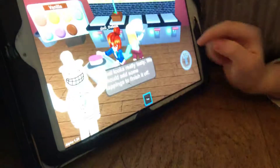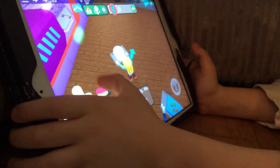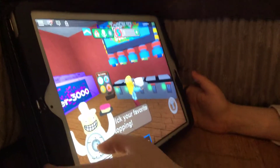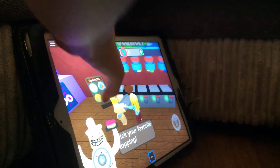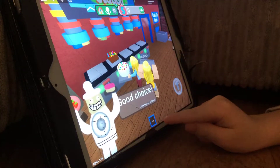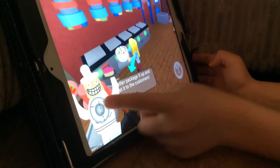Click this. 'Pick your favourite topping.' Sprinkles! And then put it down. Don't pick your square cake. Good choice. Now I'll put the cake up. It seems to thing. 'Better package it up and get it to the customers.'